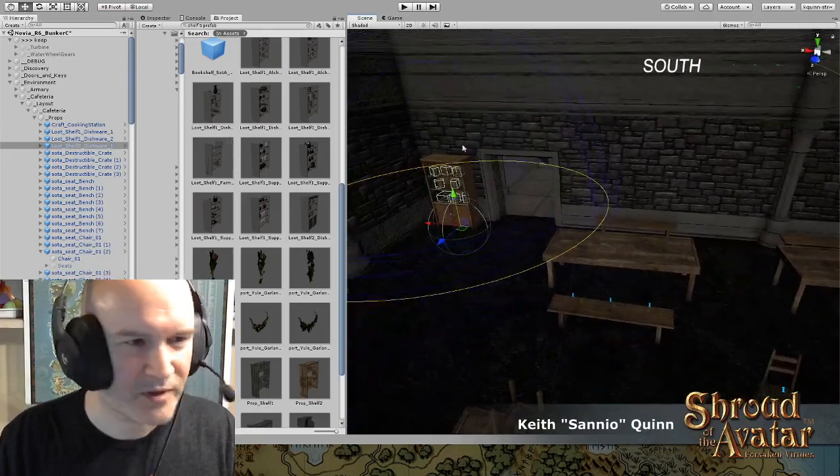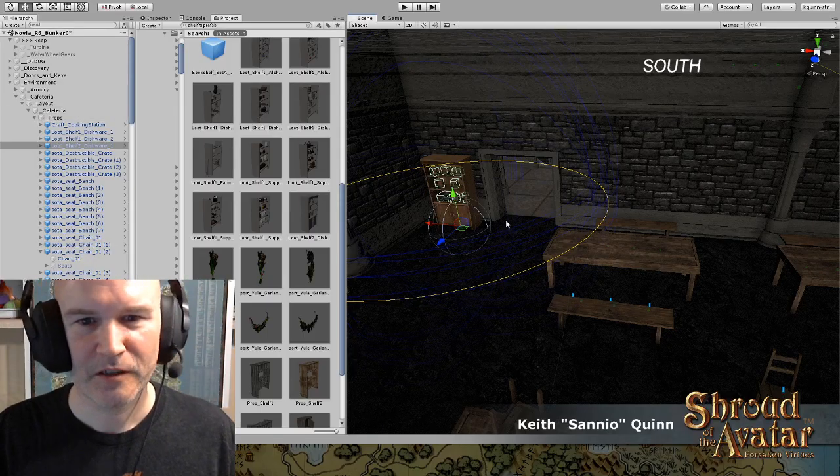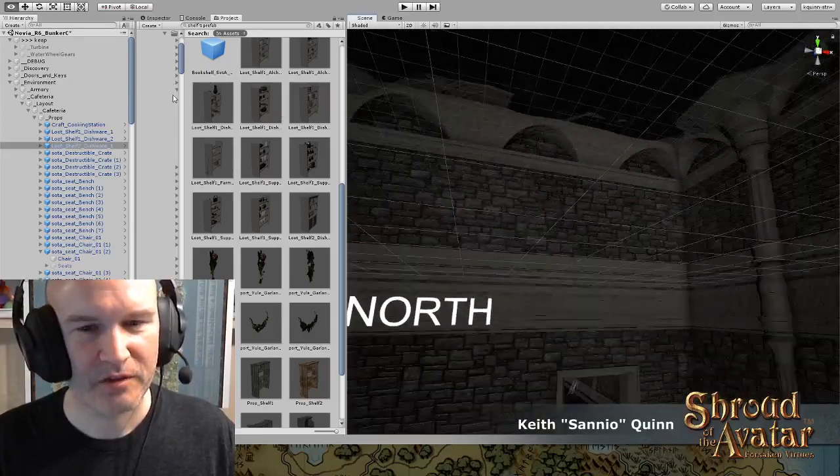This is probably done. One last thing I could do — the walls are kind of boring, the ceiling's kind of boring. We should have some stuff here. Save again.